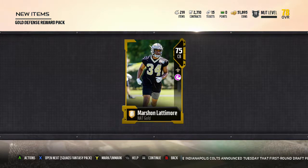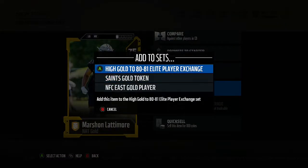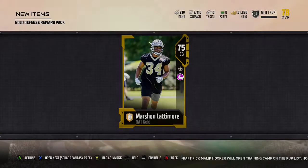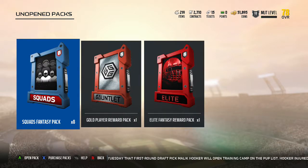We got a Marshawn Lattimore — not auctionable or tradable. What can these do? High gold to an elite, that's pretty darn good, so you can get elites off of that. Then there's a Saints card, and what is this NFC East gold player? I don't know about that.